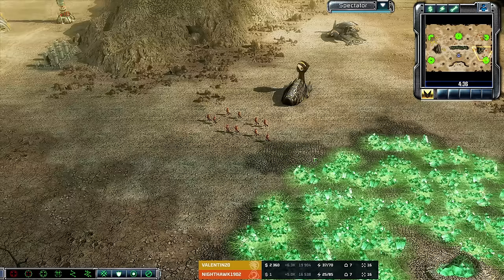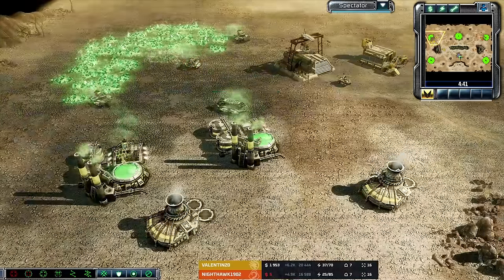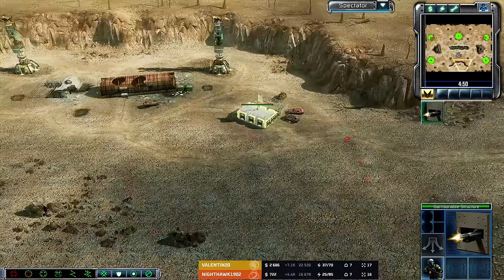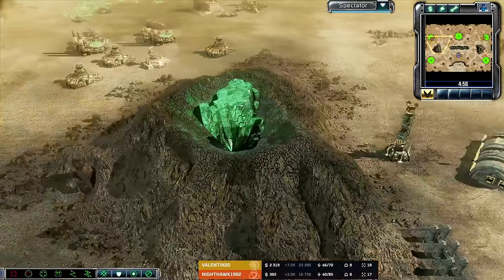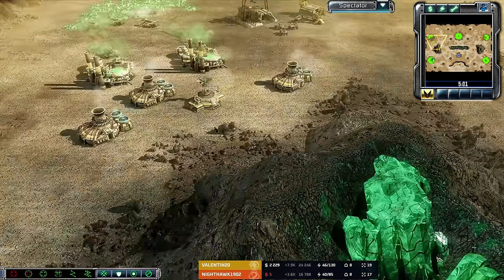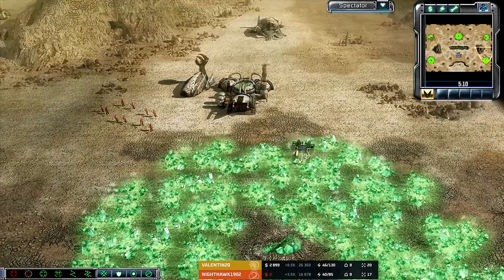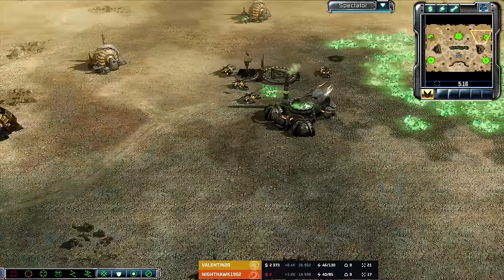You don't normally get that stack on three harvesters, but if you do, that's really good — not something you see very often. He also went for the triple engineer opener which is pretty expensive, but if you get all three Tib Spikes it's very much worth it. However, he only got two Tib Spikes. Command post gets added on, upgrades all three power plants, starts AP ammo. And this flame tank is wondering where the expansion is. Fortunately for Nighthawk, he was able to eke out an expansion in the south and never lost his Tib Spike, so that income kept ticking away.